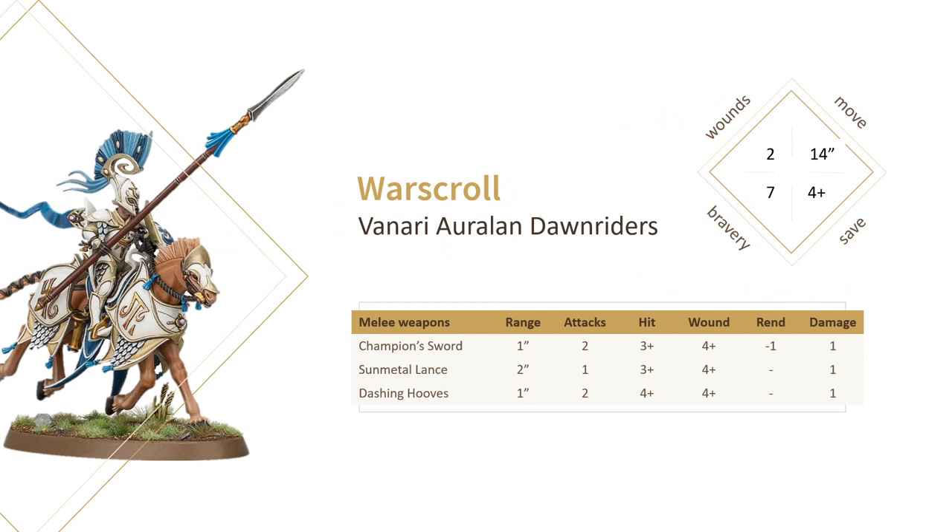If you know your Vanari elves you can see right away that the Dawnrider profile is a bit different from their counterparts on foot. Obviously it has a much greater movement of 14 inches, which is amazing even in cavalry terms. Every Dawnrider has two wounds, a 4+ save, and 7 bravery, which is far better than Sentinels and Wardens.